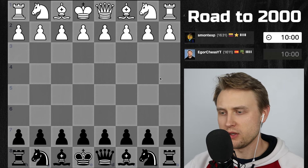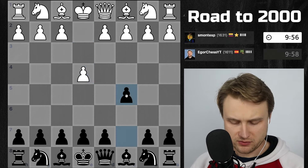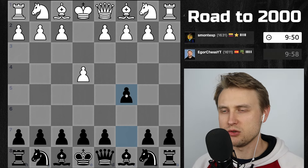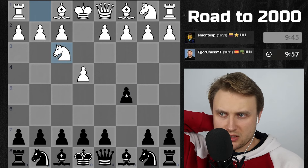We get the black pieces against somebody from Colombia. E4, C5. I'm going to play the Sicilian and let's see what variation we get. Been trying to learn some more lines in the Sicilian, so slowly but surely I'm gaining more experience.